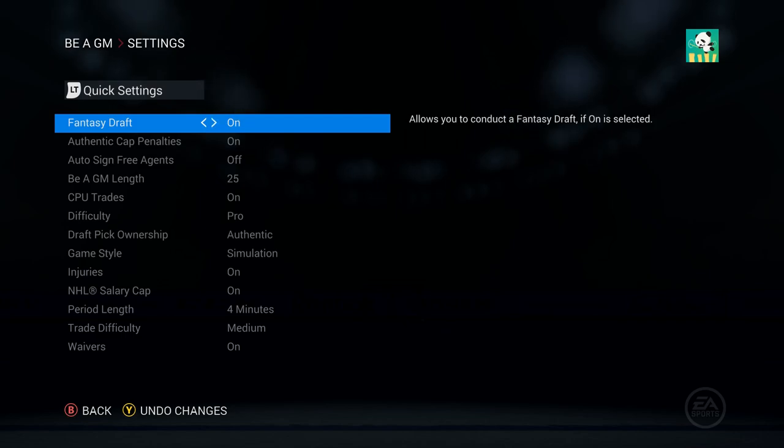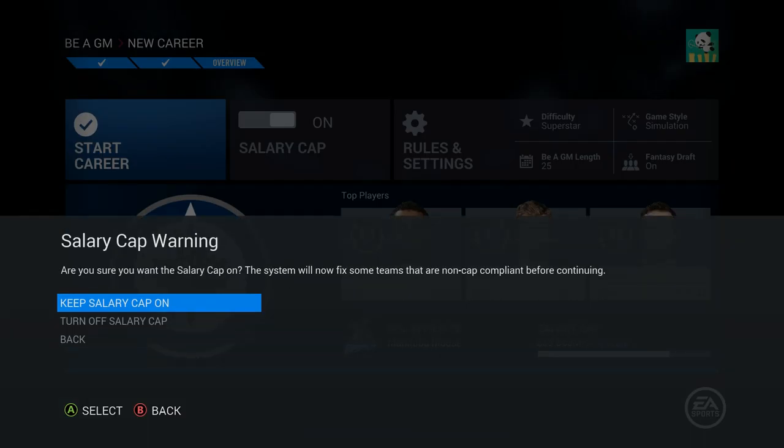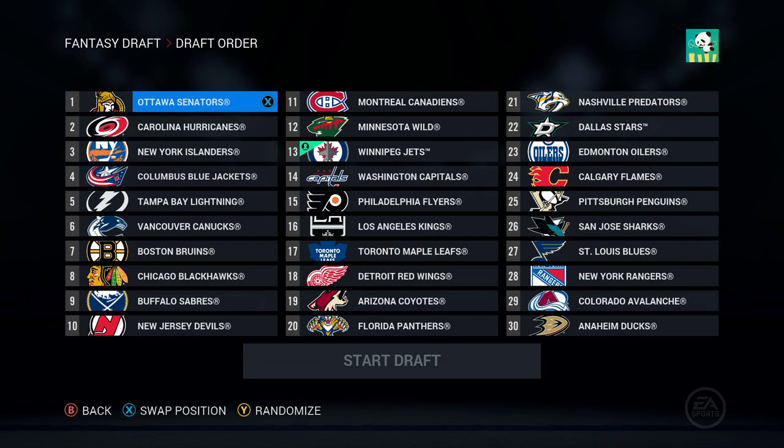Fantasy draft - yes please. I'm curious to see if the simulation is going to be insanely slow or not. I have no idea, I don't remember. I know that on the Xbox 360 it was pretty bad, but I don't know if the Xbox One was just as bad, or if it just seemed faster comparatively to the Xbox 360.